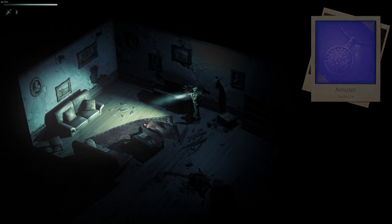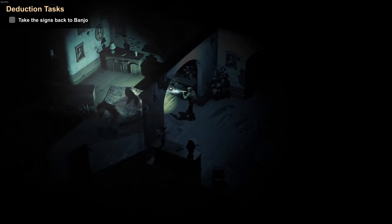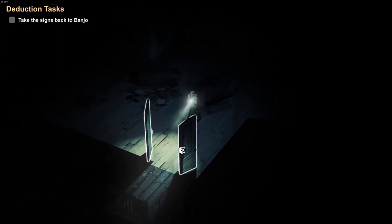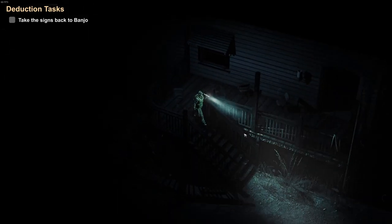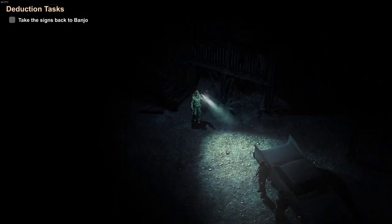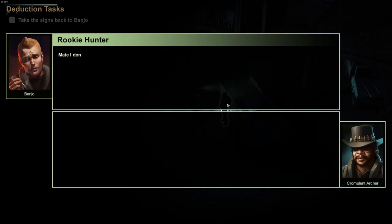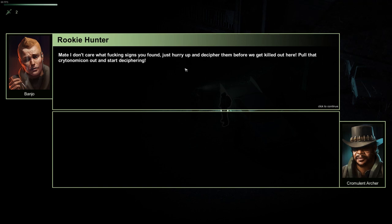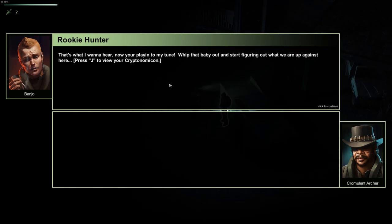Amulet — evidence. Take the signs back to Banjo. That dude's name is Banjo — that's a ridiculous name. Apologize if anybody out there is named Banjo. Is this Kazooie? So if this is Banjo, is this Kazooie? Care what signs you found — just hurry up and decipher them so we can get out before we get killed. Pull that cryptonomicon out and start deciphering. On it. That's what I want to hear. Now you're playing — let that baby out and start figuring out what we're up against.